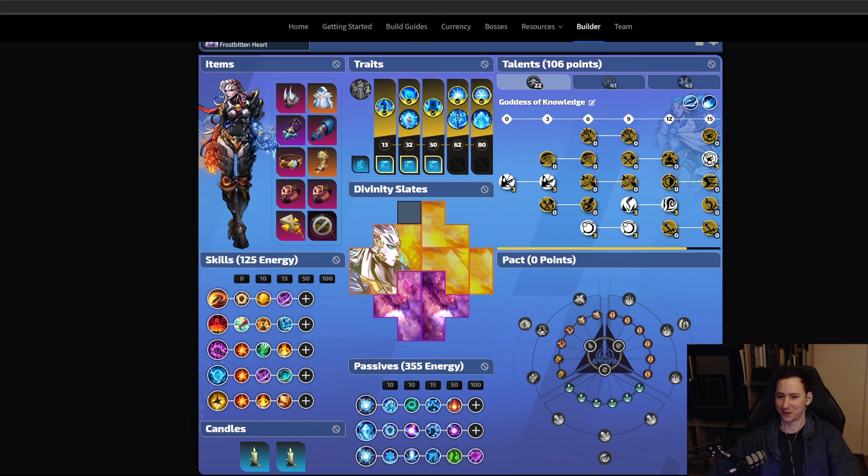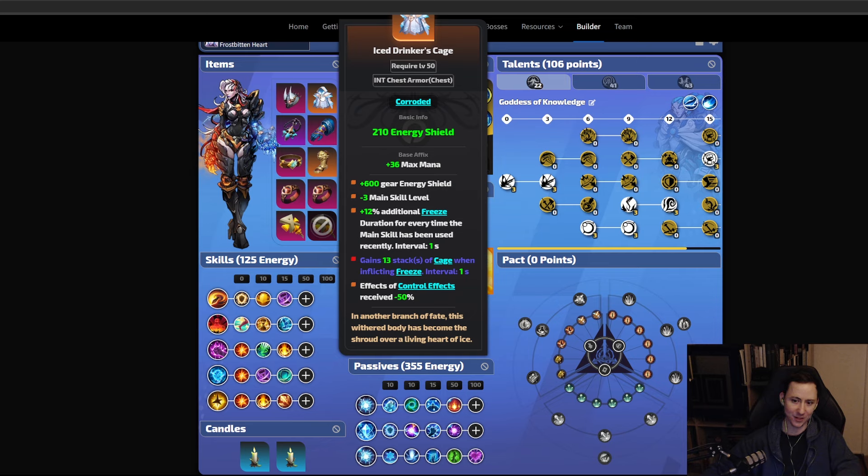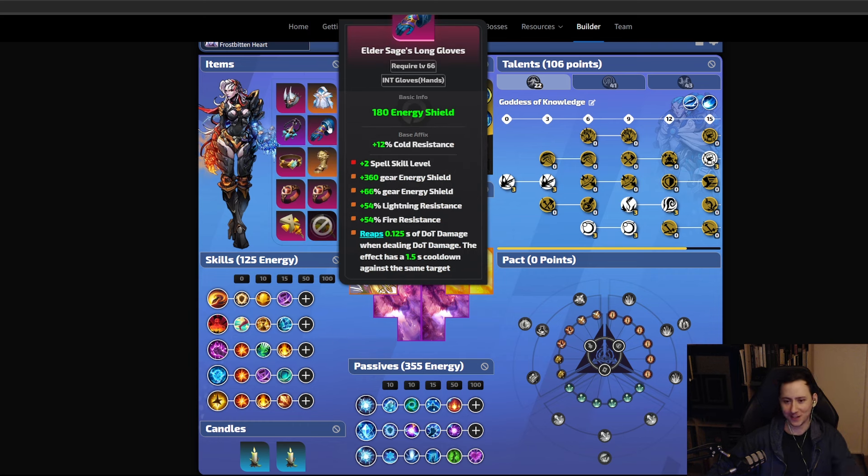Now for gear — the affixes marked T0 are the highest priority. On the helmet you definitely want a Long Night Sorcerer's Mask; the minus one Focus Blessing doesn't affect us at all. Get as much energy shield as possible, a T0 max terra charge stack if possible, affliction effect, and resistances. The Ice Drinker's Cage should be corroded to T0 for additional stacks. For the amulet, use a Shaman's Amulet for terra charge recovery speed, with a T0 cold skill level, energy shield, armor, reap's damage, and resistances.